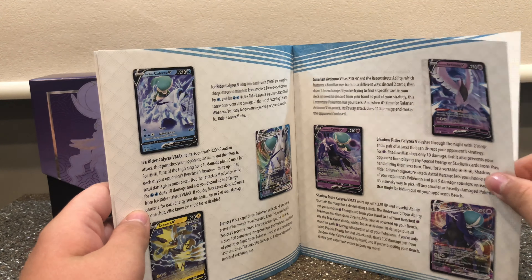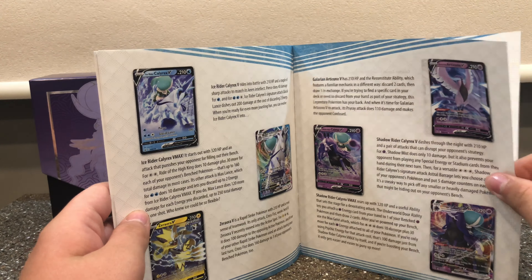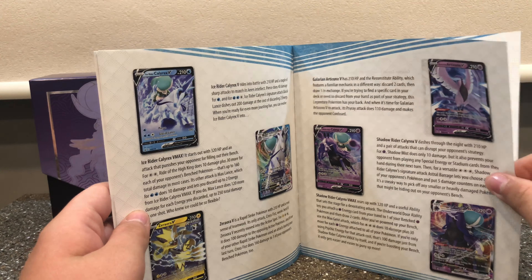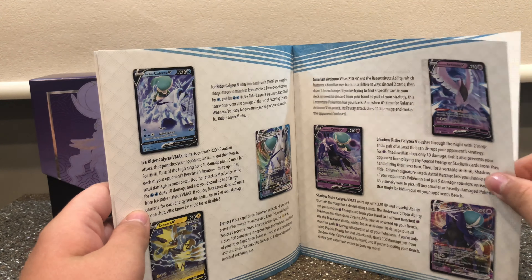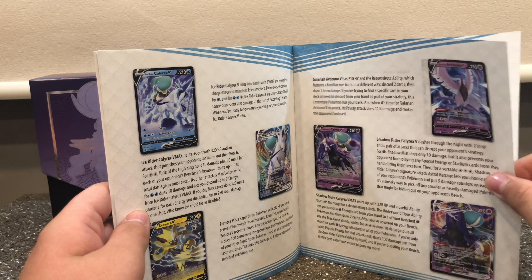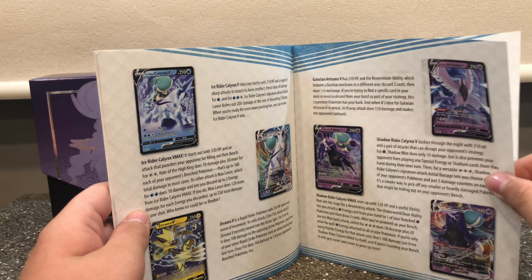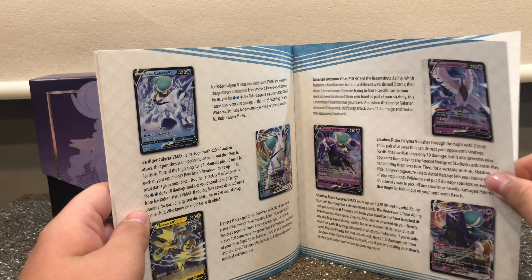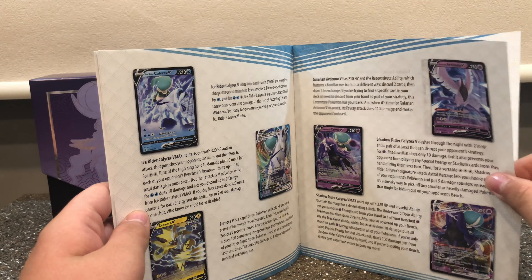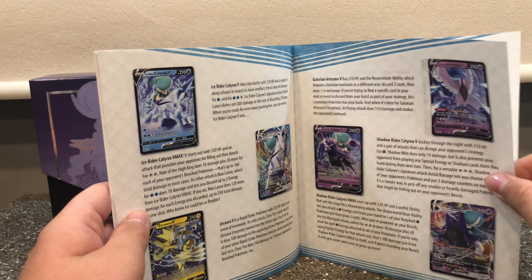Okay, let's crack into the packs. We have a Galerian Zapdos pack. I'll tell you how many artworks we have in each. We have one Galerian Articuno artwork, two Galerian Zapdos, one Galerian Moltres, one Shadow Rider Calyrex artwork, and three Ice Rider Calyrex artworks. Let's do a little shuffle and open the Galerian Zapdos artwork first.